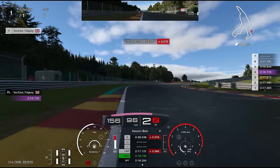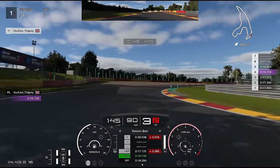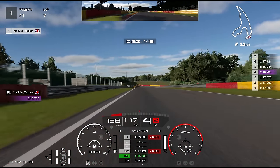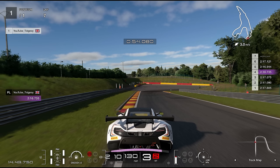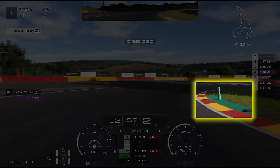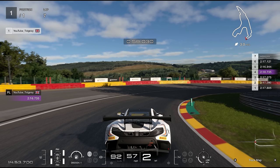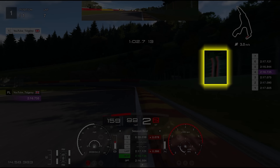Heading towards La Source, I'm looking for the start of the curb — I'm braking just before it, and this is the same in all different cars. The start of the curb is your brake marker. With La Source, you want to go on the inside where the bollards are, then keep it nice and tight for the left-hander — get as far left as possible, short-shift to third, and really clip the inside curb. If you do that you shouldn't run too wide and you can accelerate through. Be careful about running wide — it can get very slippy on the exit. You may want to short-shift to third if you struggle with power oversteer.